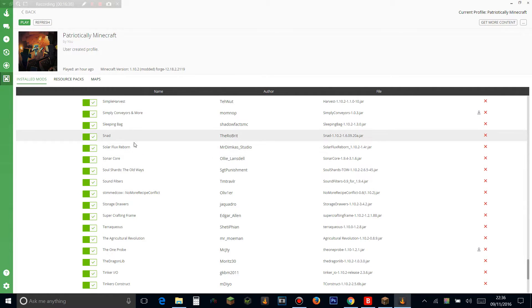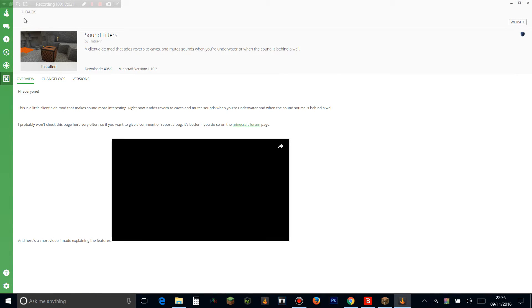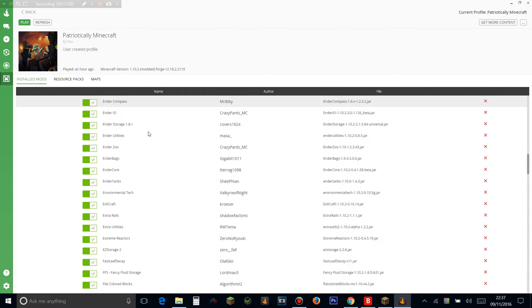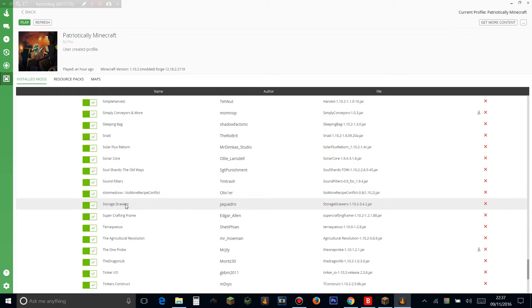Solar Flux Reborn adds solar panels to the RF system that can generate RF. Soul Shards lets you make custom mob spawners that can be really fast and OP — it's a sick mod. No More Recipe Conflict lets you right-click the crafting table to look at other recipes that share the same pattern but make different things. Sound Filters adds reverbing caves — when you mine you'll hear an echo. Storage Drawers — you know what that is — you can store a huge amount of items.